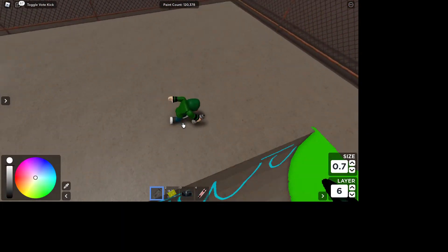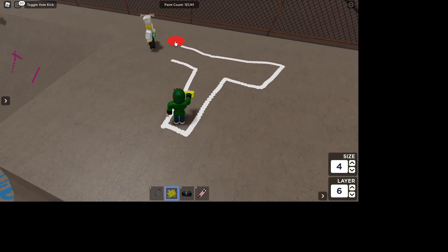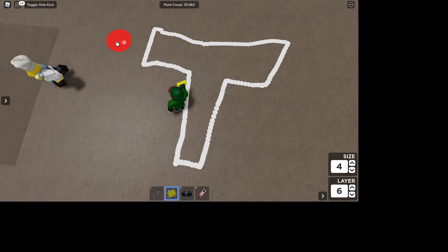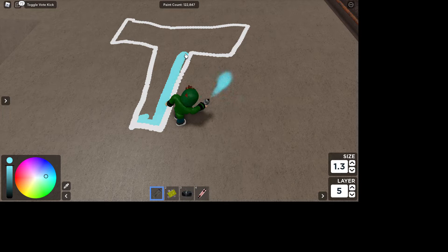First thing you got to do is draw a letter. Just kind of draw it dry, then get it thick and more symmetrical. After that you draw it, you go down one layer and fill it in. I also suggest increasing the size of the brush.